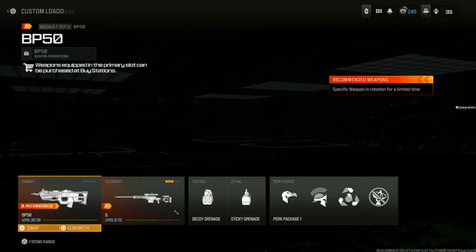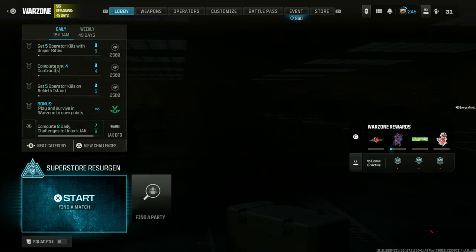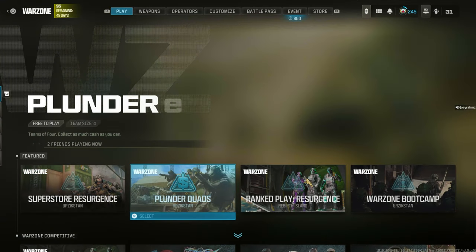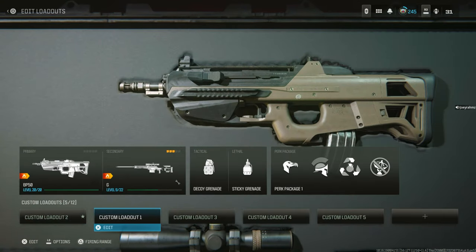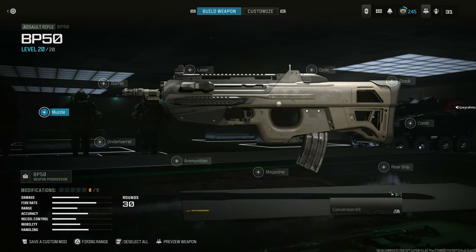Then all you have to do from here is back out all the way to the Warzone section, go all the way back to the main menu. And now when you go into your weapon section in the Warzone menu, you'll see your gun is right there — which for you will be the locked blueprint that you couldn't equip. But now it's equipped in your account and you can go ahead and play with that.